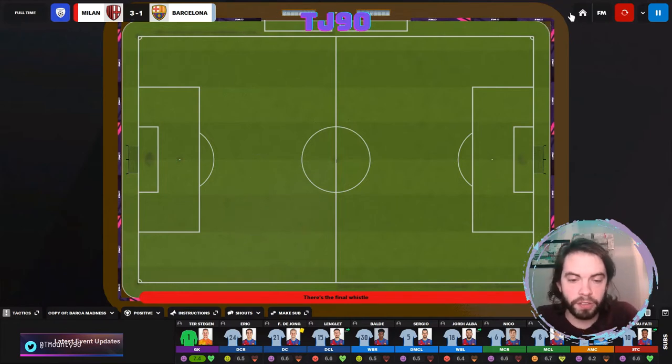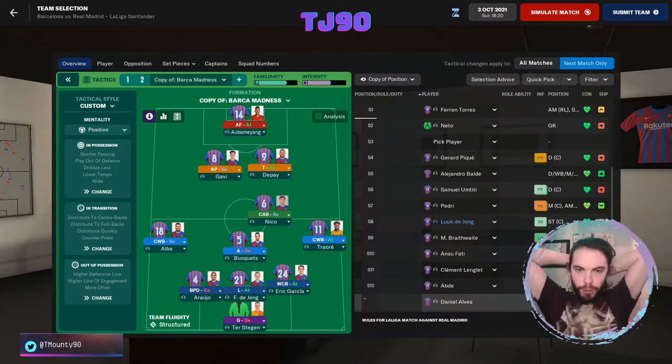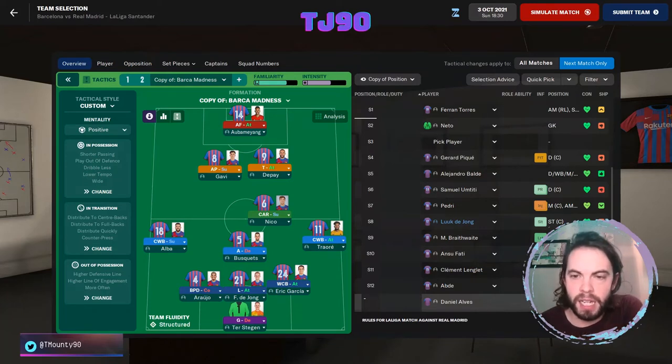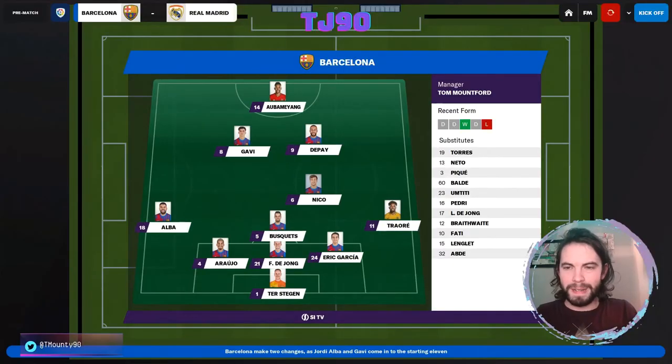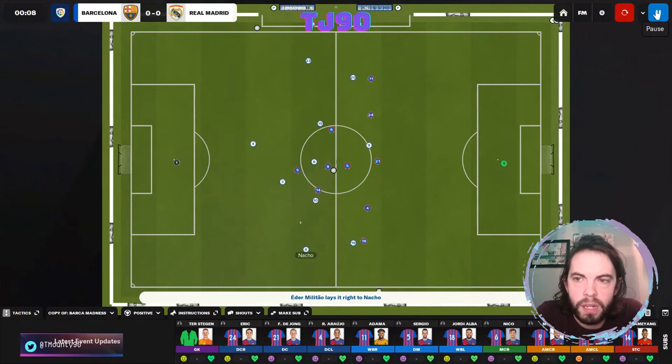That was a very disappointing game, not helped at all by some really terrible performances. For the Clasico against Madrid, we are going with the two number 10s. Jordi Alba is coming in for Balde. We've just made a change to go for a lower tempo and see if that helps in our build-up play. Looking towards the end of the game against Milan, we seemed to be trying to play a lot of quick balls - but if the cohesion's not quite right yet and players aren't in the right positions, lower tempo might just help us retain possession a little bit better.